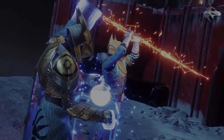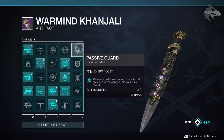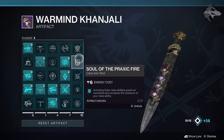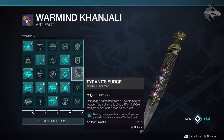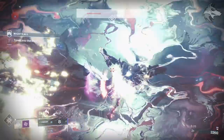We've got the Warmind Kanjali — the new artifact for the season — and we get a preview of a couple of mods. Passive Guard reduces damage from close combatants while wielding a sword. Soul of the Praxic Fire activates solar class abilities, grants an overshield, and increases the cooldown of your class ability. Tyrant Surge gives defeating a combatant with a 7th Seraph weapon a chance to drop a Warmind Cell, and multiple copies don't stack. There's also a perk where dealing damage with arc melee, super, and grenade abilities spawns a Warmind Cell — sounds similar to the Charged with Light mechanic from last season.